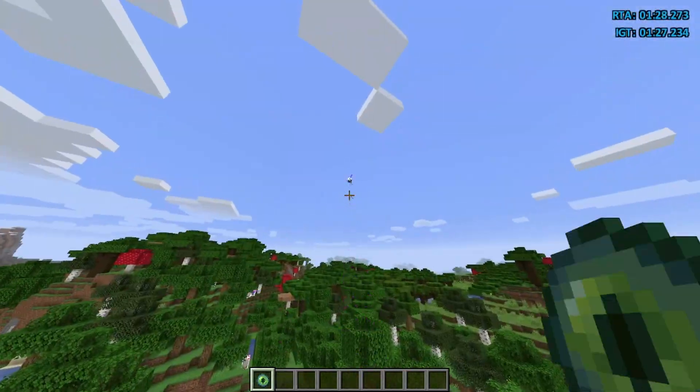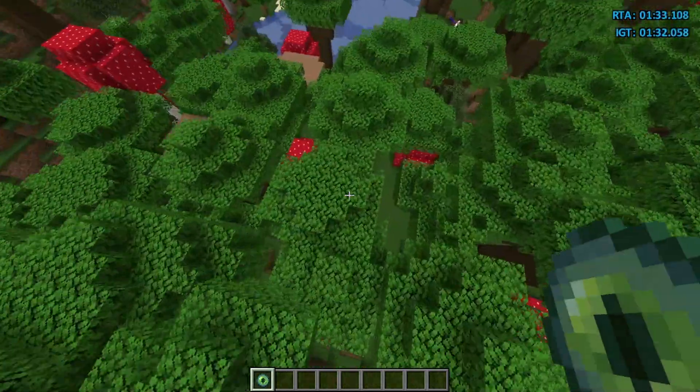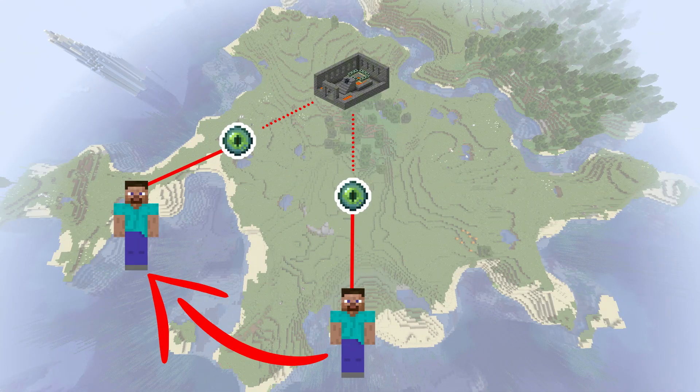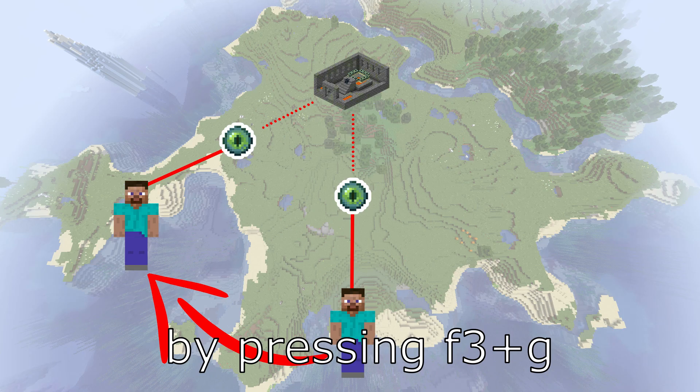You can also do a similar strat called triangulation. It's basically the same thing but more scuffed. You throw an eye, then go along the angle for about 100 blocks, throw another eye, and where the lines of those eyes meet is roughly where the stronghold is. I highly recommend showing chunk borders when doing this strategy.